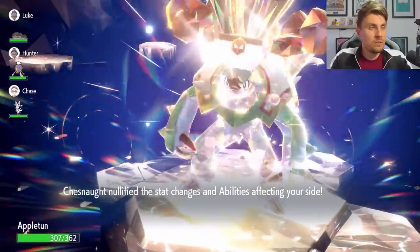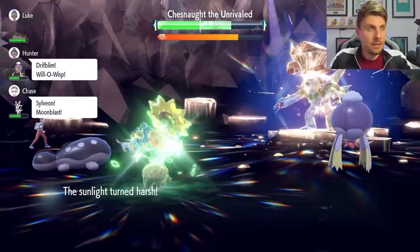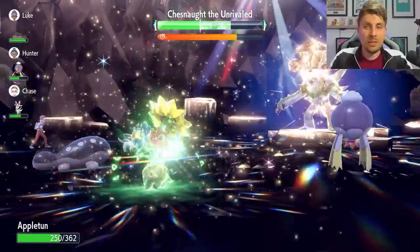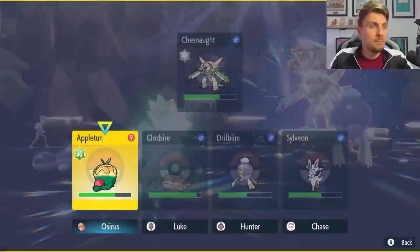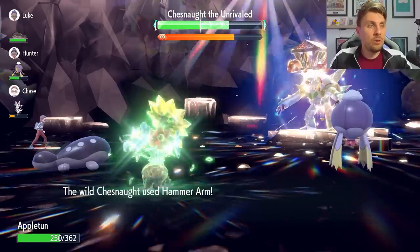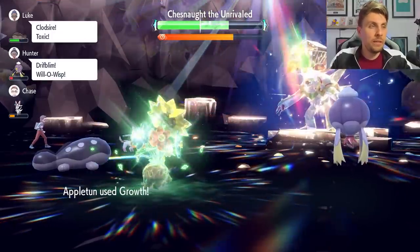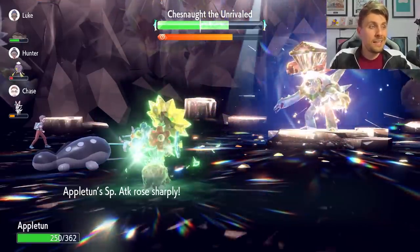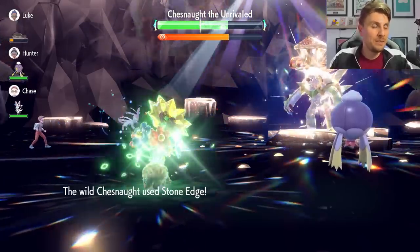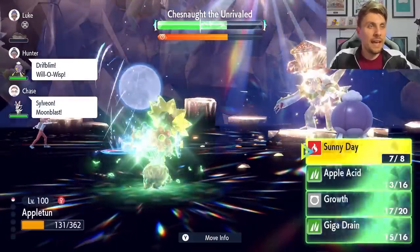At around turn six you'll see your stats nullified on your side of the field. Now you can safely set up Sunny Day, then go for Growth to maximize damage output. The main thing to watch out for is Stone Edge's high critical hit chance, but with our defensive investment we're pretty safe. Note that without a partner with Intimidate — like Arcanine or Staraptor — you'll take slightly more physical damage, but Growth with the sun means each use stacks faster.